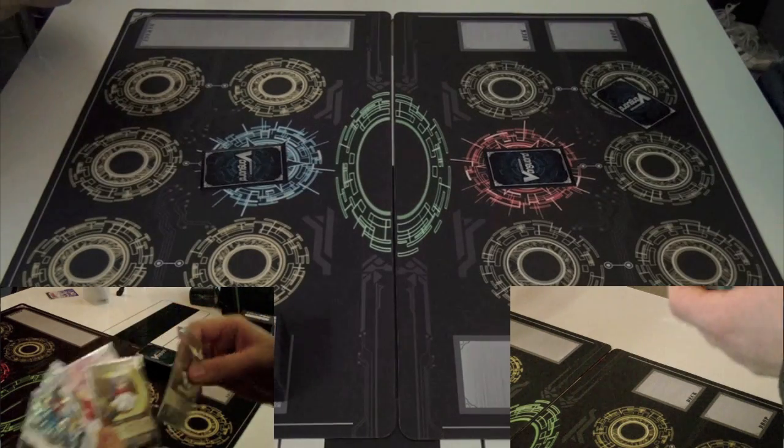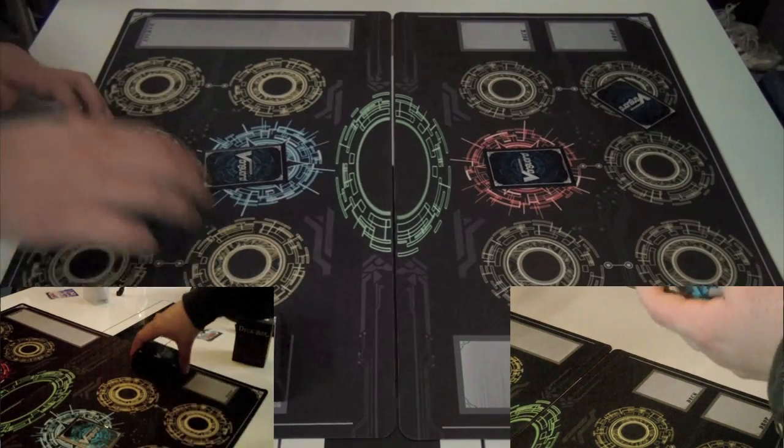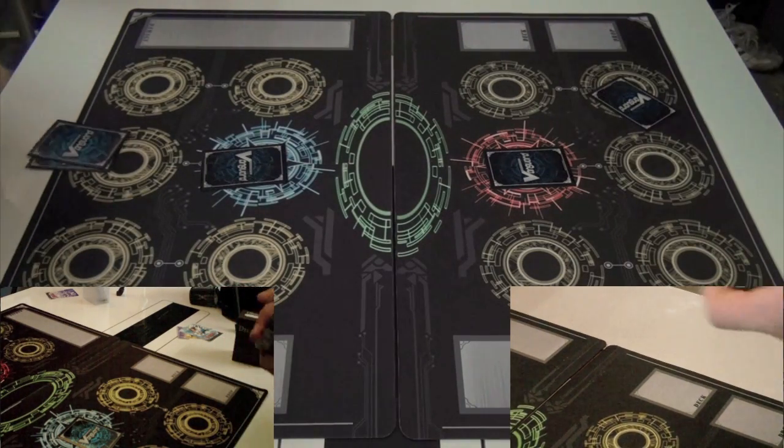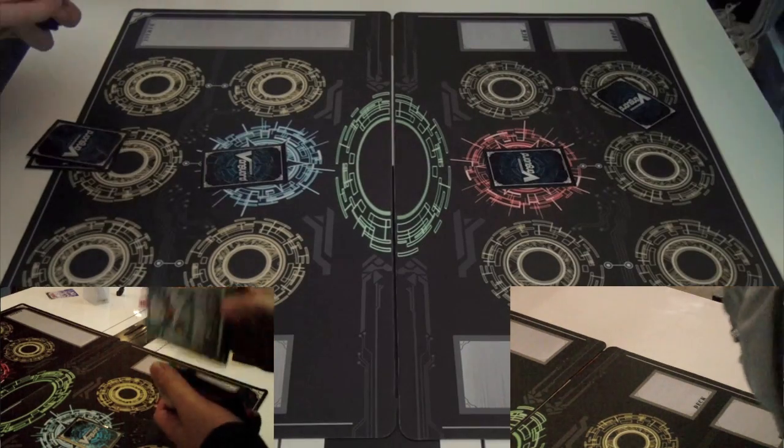Starting with the opening mulligan, I keep a half moon and a crescent moon, and Nathan... what did he keep? Can't remember — can't really see what's on his hand cam, Tom.